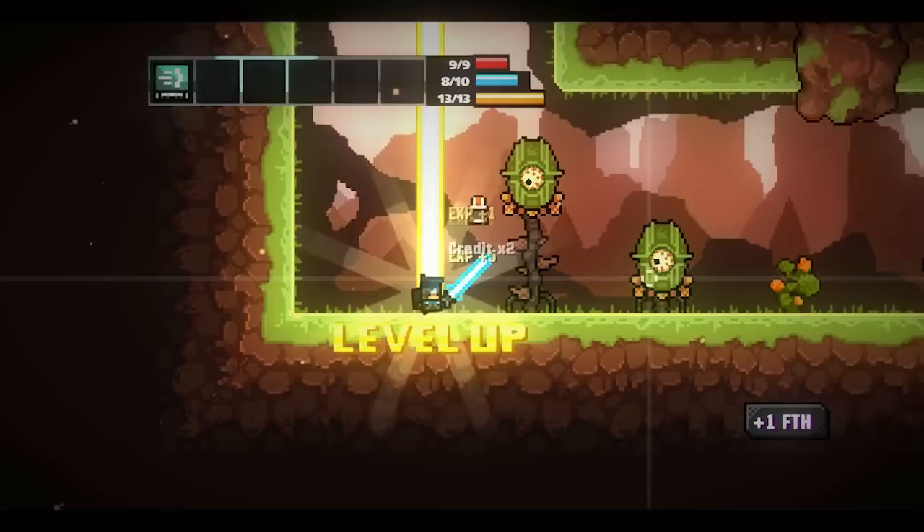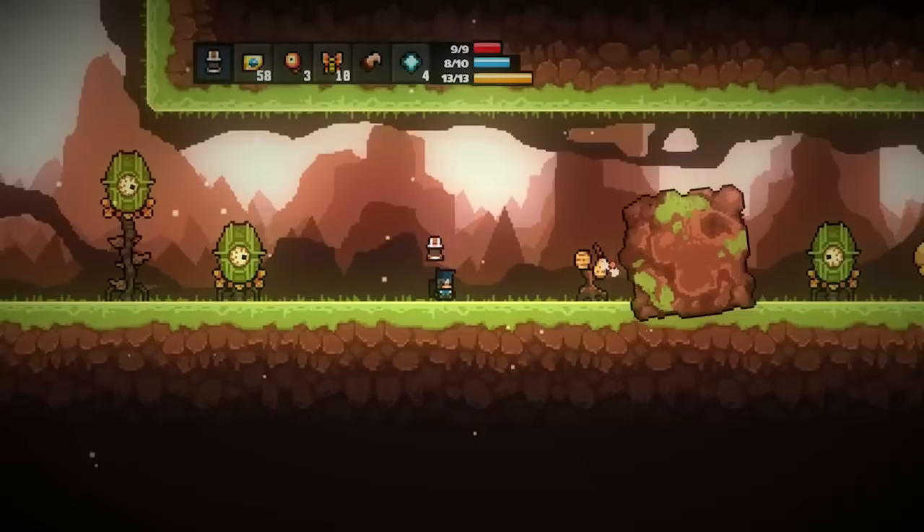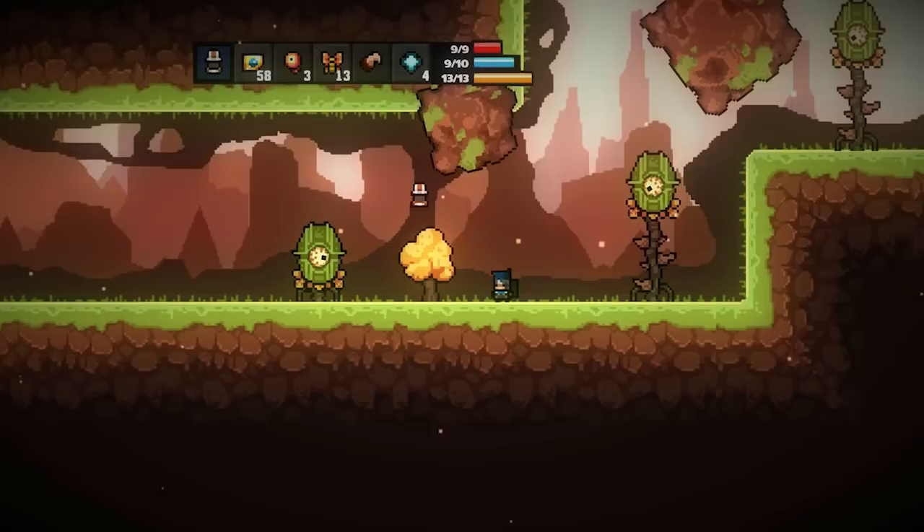I'm probably going to leave this character alive. And we'll try and farm for the race you get by dying. I might just make a really crappy character and then immediately just piss off a bunch of worms and do that — kind of leave that for the end of the process.